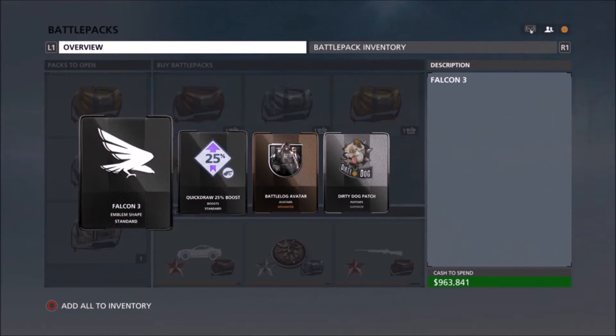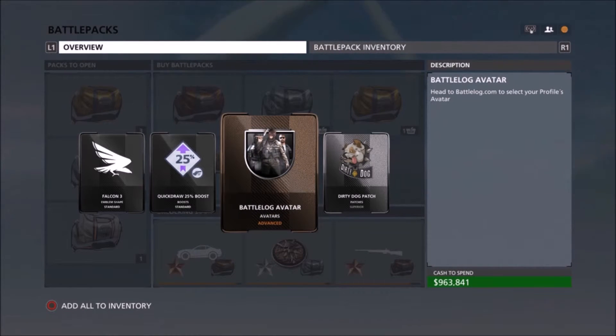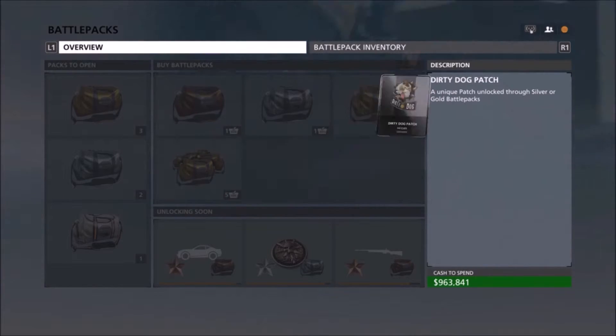Falcon 3 emblem, quick draw 25% boost, a battlelog avatar — I don't even know what they're supposed to be for, but I have tons of them and I don't think they're in use. And then a pretty good one: the dirty dog pouch hat — that's a superior, so that's a good one. I can't say I like it as much as the ones I've already got, but that's okay.